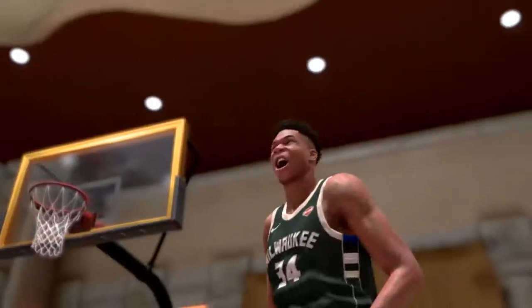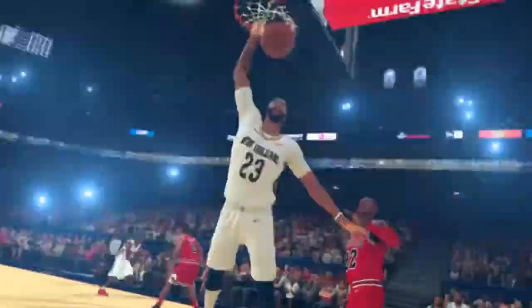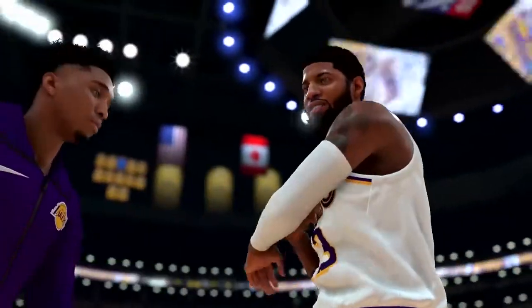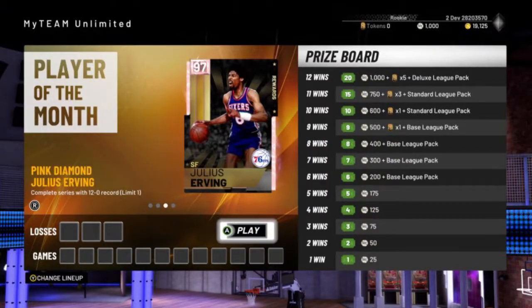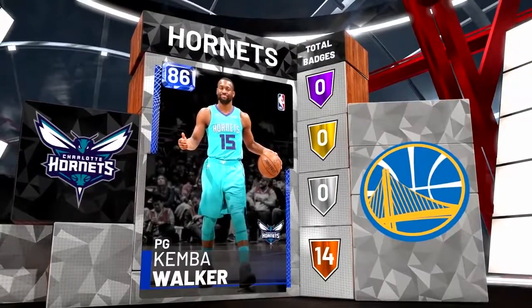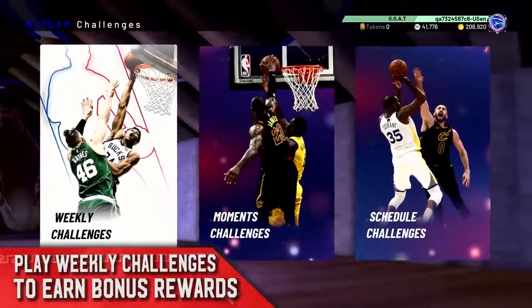To change things up, Visual Concepts is getting rid of past game modes like Pack and Playoffs and Supermax. The new game mode replacing those is called My Team Unlimited. This new mode is similar to modes seen in Madden and FIFA — you'll be able to use 13 of your best cards to play in a season format. There will be multiple seasons, and each season you play 12 games. The objective is to win all 12 games before losing 3.